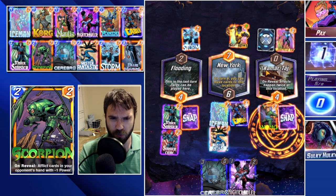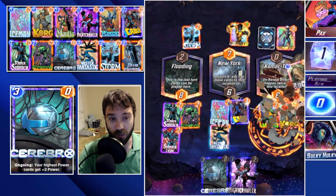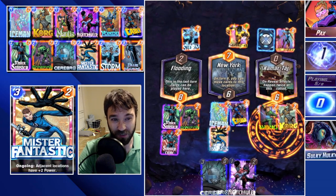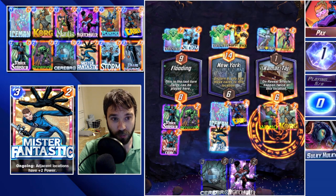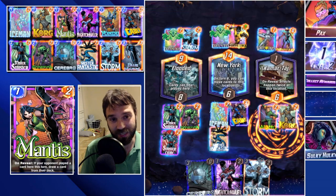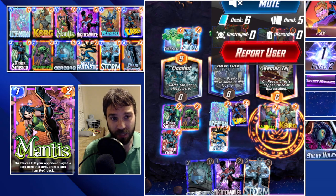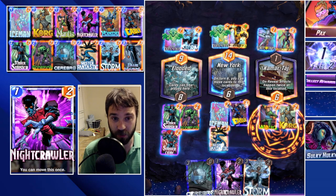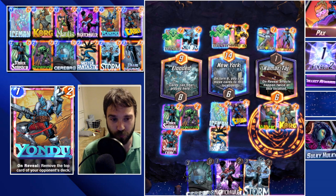They dropped one card in Kamar-Taj after the flooded location — interesting. We stole their Wong with Cable, so we know they have a lot of ongoing abilities. The double White Tiger is pretty big — if they have an Odin as well that will trigger it four times. They ended up retreating — maybe they didn't draw Odin, maybe they drew into one of the many rocks we shuffled in. Our Cerebro and Nightcrawler would have been enough to swing the win in our favor.